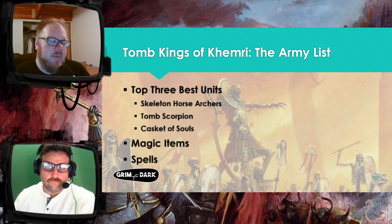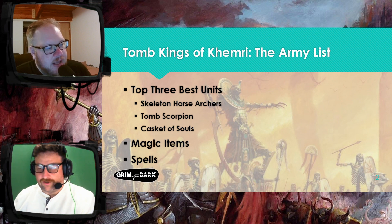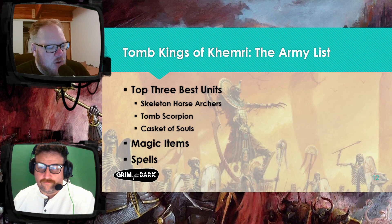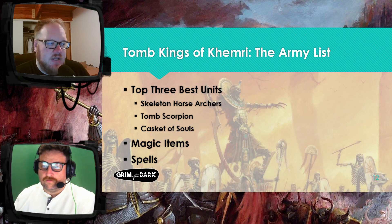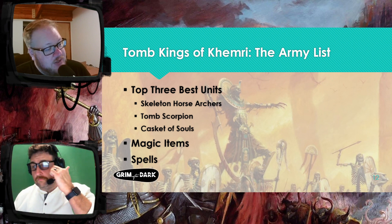For magic items, there's so many good ones. The magic item I probably like the most is the Destroyer of Eternities. It's a magical great weapon with Killing Blow — very expensive, I think it's like 65 points. Instead of attacking with it, if you don't want to, you can just do D6 auto hits to what you're fighting. I think that's incredibly good. It's AP minus 3 and Killing Blow. It's really good in a challenge situation because you're probably not going to hit with more than two attacks anyway. I really like the Destroyer of Eternities.